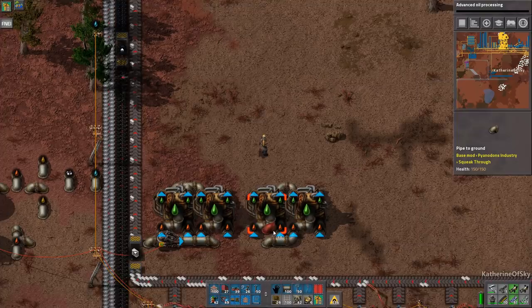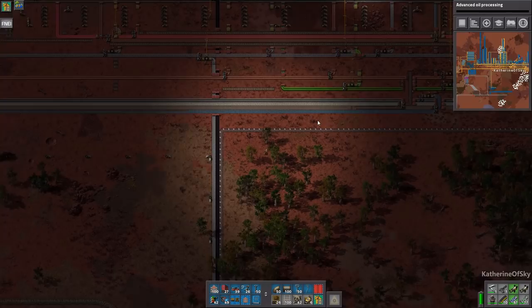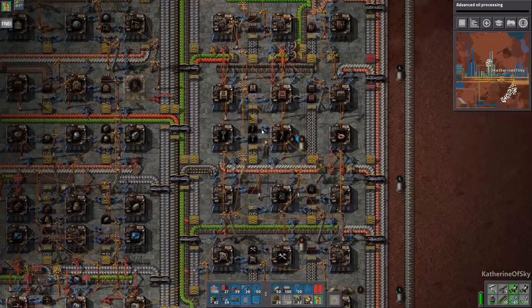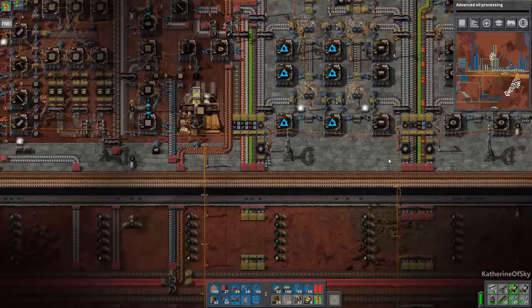I wish I had better power poles - I seem to have forgotten those somewhere. Look at that plastic - oh, it's flowing so well! But we do need to get started on blue science pronto. That's one of the things I always like to start early because of the advanced oil processing where we can crack the different fractions of oil into other fractions that we need more of.